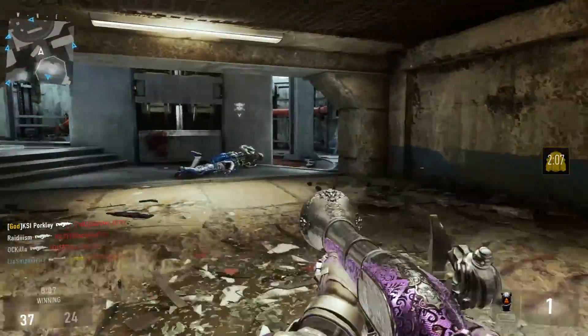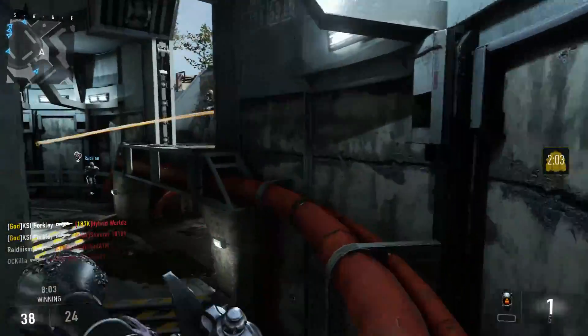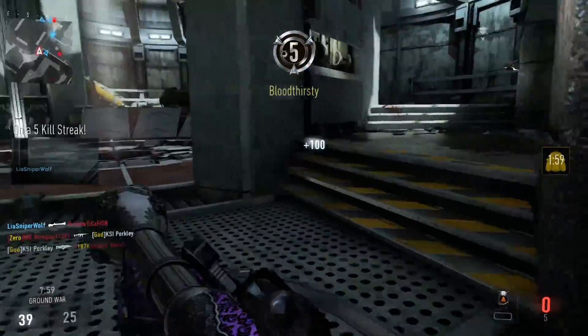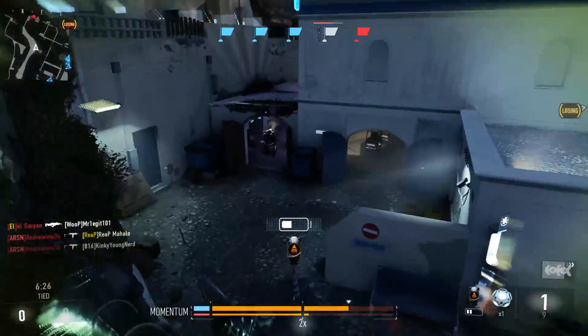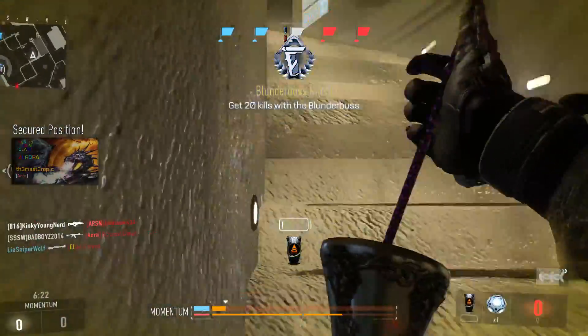If you're going to use this gun you may as well put all three attachments on it. There's quick draw so you can aim faster — you don't want to hip-fire because it seems to make it miss more. There's stalker for faster movement while aiming, which is really good. And there's advanced rifling to increase range, which you obviously want on a shotgun. If you only want two attachments, use quick draw and advanced rifling, hands down.